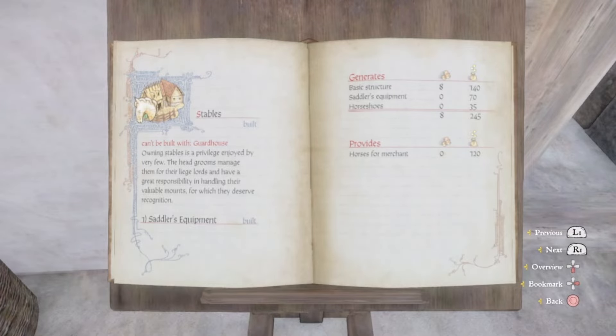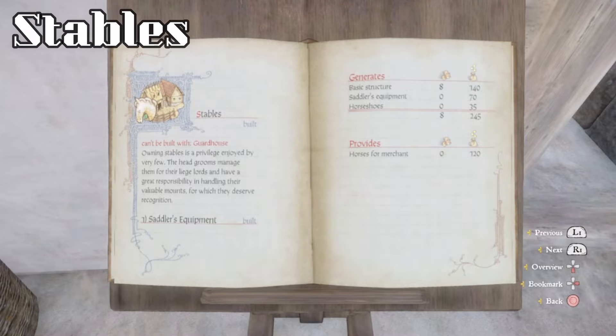So if you look in the page here, here's the stables. It's the opposite of the guardhouse — it can't be built with it. It says: 'Owning stables is a privilege enjoyed by very few. The headgrooms manage them for their liege lords, and have a great responsibility in handling their valuable mounts, for which they deserve recognition.' The upgrade for this is called Saddler's Equipment. With the Saddler's Equipment, it generates 245 groschen a month, adds eight population to the village, and provides horses for merchants, which is another 120 groschen. So it feeds into the economy like many of the structures here.